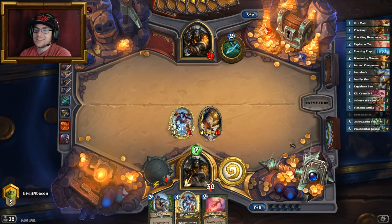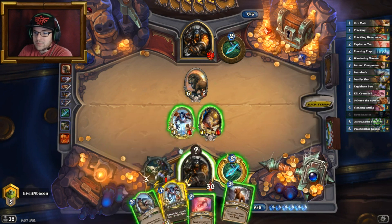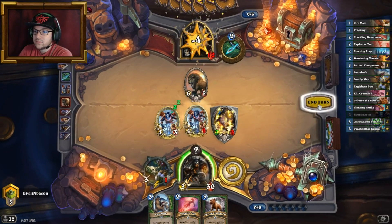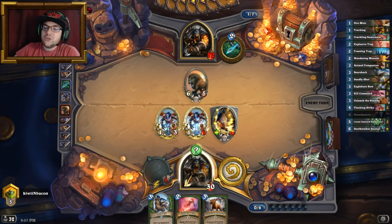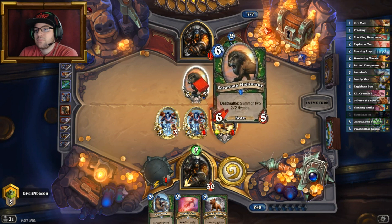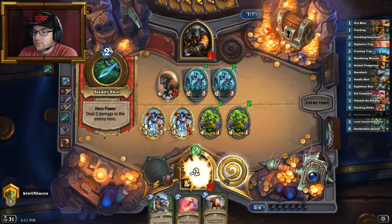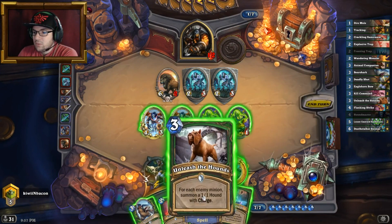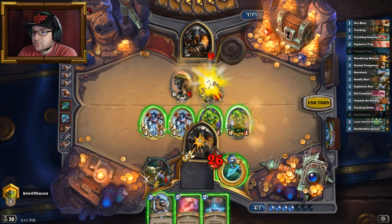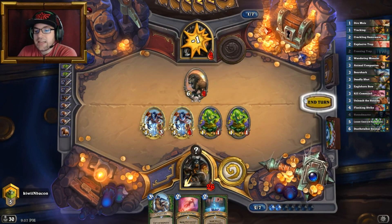I just wonder what he will be doing in the other turns. Is that an Explosive Trap? Does he actually have a trap? Nope, it's a High Mane. Well in that case I'm going to play Houndmaster and hero power. I could use my weapon, but I will not since I could get another charge from it. Chain Gang — alright. I do not mind that. I can Unleash the Hounds, kill a thing, then use my hero power, my weapon, and finish him off exactly. That's quite simple.